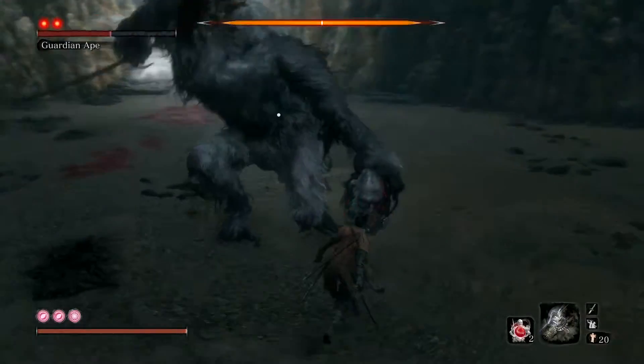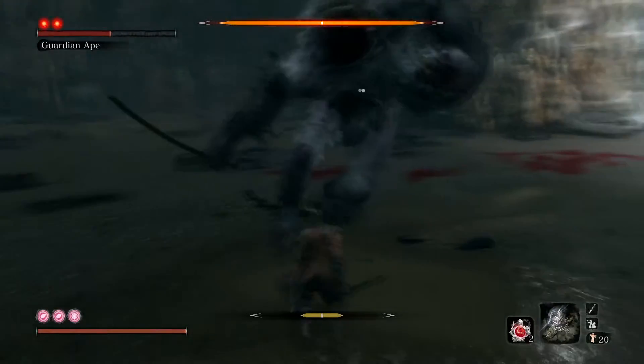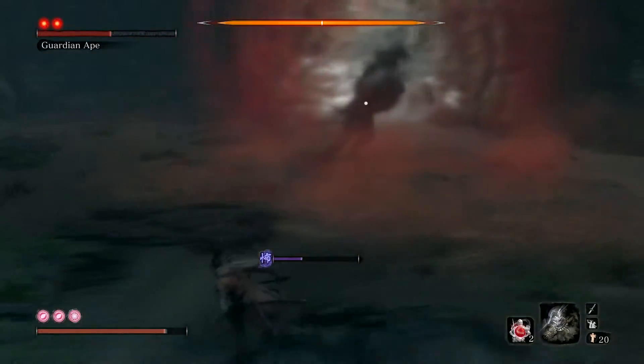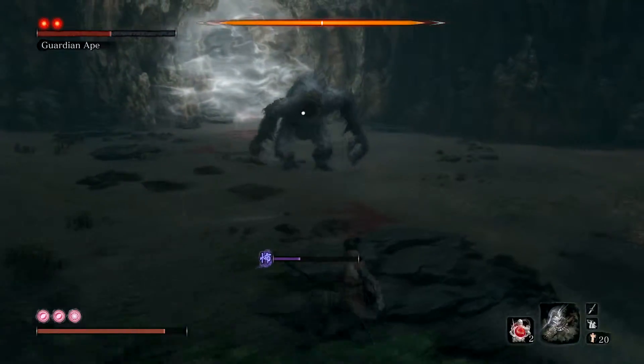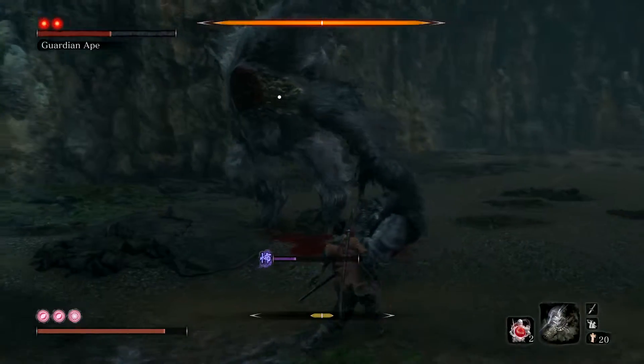And the third point is that attack you just saw — the sweeping attack with the red kanji character. And that one. You wanna definitely look out for those and get out of the way when that happens, or jump over the attack if it's the other sweeping attack.